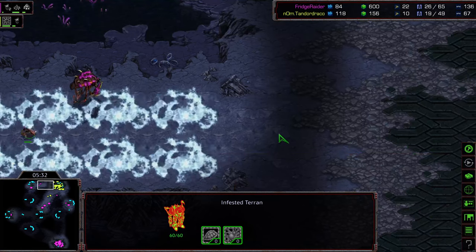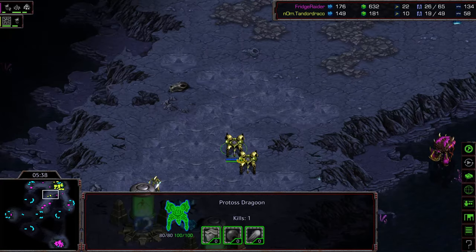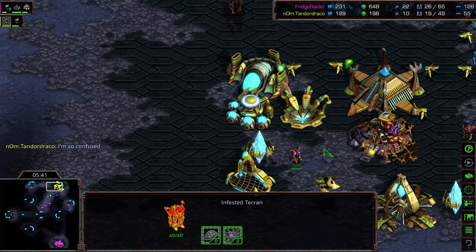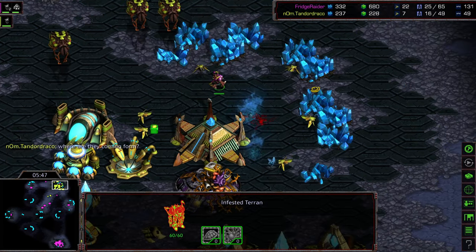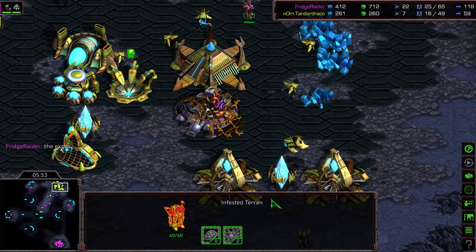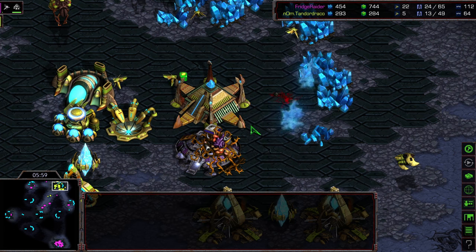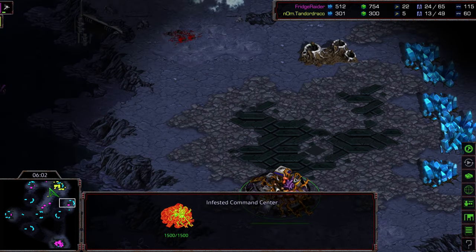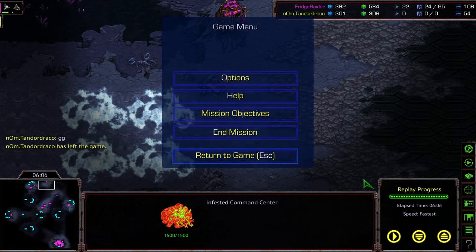It is now a continuous flood of Infested Terrans from multiple locations — all angles. The probes do not know where they're going to get hit. Tandoor even declaring to his opponent that he is so confused — where are they coming from? He does not know. Down to seven probes now. Refrigerator taunting, even letting his opponent know where the flood of units are coming from. Taking out two more probes, dropping the count to five — and there's GG for Tandoor. A little manner there at the end. I've got to give it to Refrigerator for letting him know where the Infested Terrans were coming from. Hope you guys enjoyed it — we'll move on to the next match, thanks for listening.